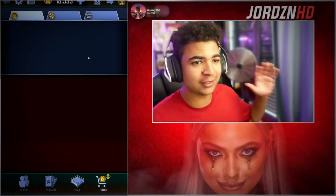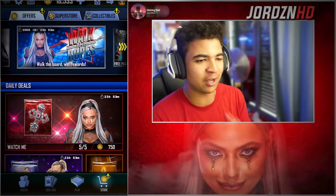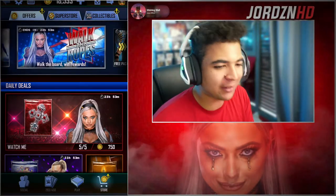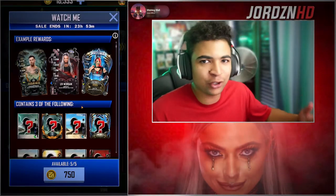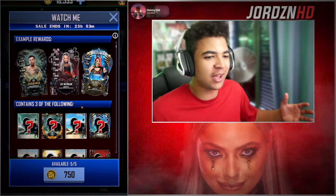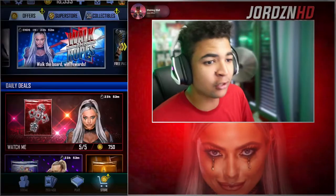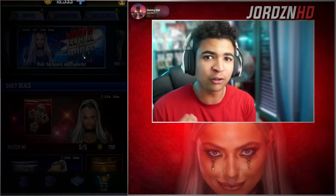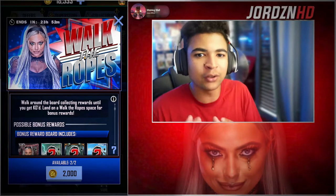Right then guys, welcome back to the video. As you guys can see on screen right now, the new Liv Morgan Walk the Ropes has come out. I was going to send them for the Pax, but at the same time I've already got the Pro, so it seemed a bit useless. I know you can get an F2, an F3, whatever, but my main objective was just to get the Pro and I've done that, so there's no point sending for the Pax. I'm giving you guys a Walk the Ropes on the channel — it's a different form of content.